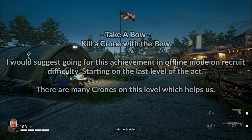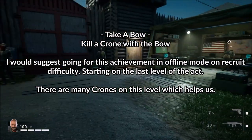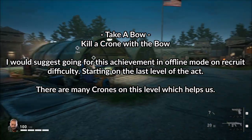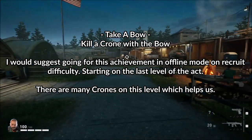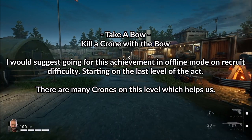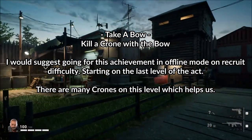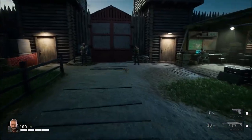Welcome to this achievement guide for Back 4 Blood: Children of the Worm. We are working on the 'Take a Bow' achievement, which you get by shooting a crone with the bow. The bow was added in the last DLC, Children of the Worm Act 5.